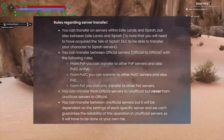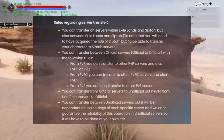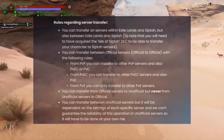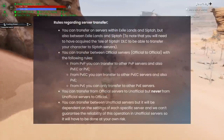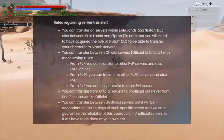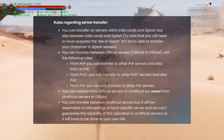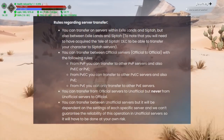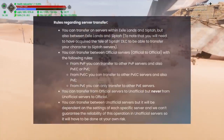When transferring from official servers to another official server, the rules are as follows. You can go from PvP to PvP, or you can transfer from PvP to PvEC or PvE. From a PvEC server you can transfer to another PvEC server or you can transfer to PvE. From a PvE server you are only able to transfer to another PvE server. So if you were originally on PvP and you transferred to PvE, you will only be able to transfer to other PvE servers with that character. You cannot transfer a PvE character to a PvEC server or a PvP server.